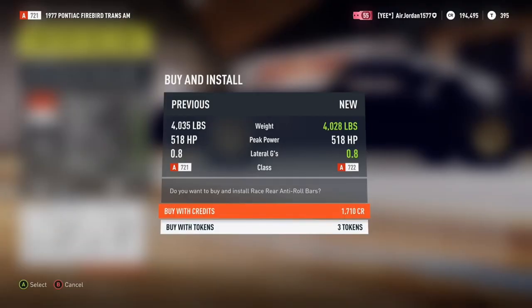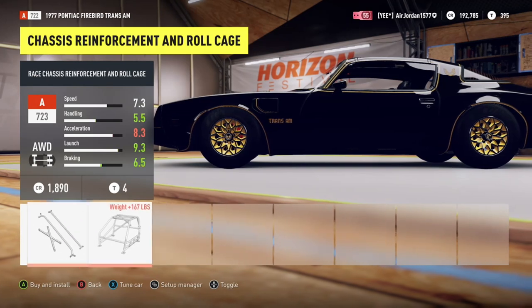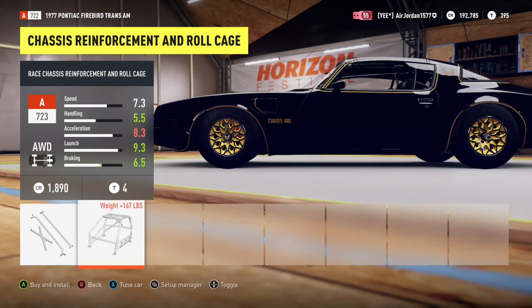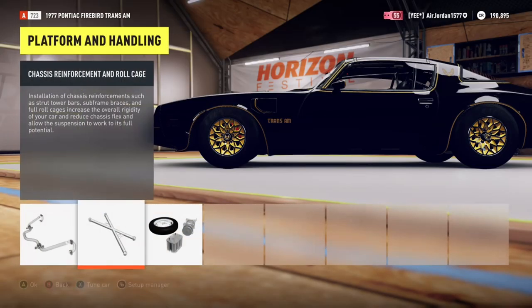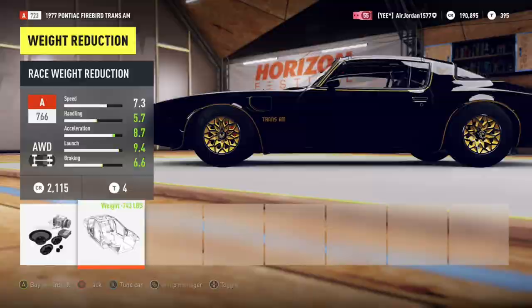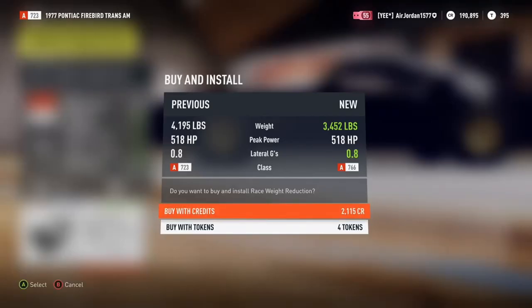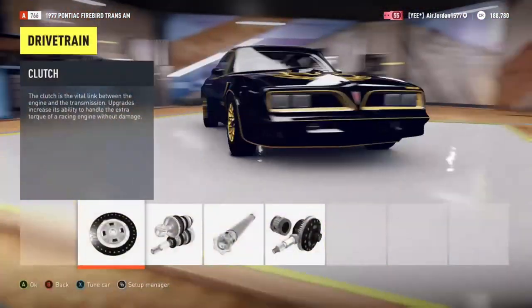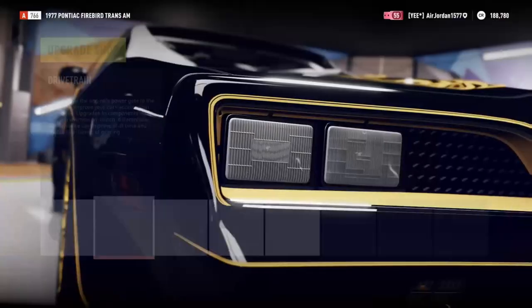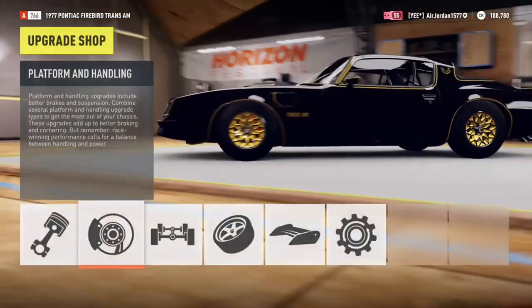Now the chassis reinforcement — roll cage. I'm gonna put a full roll cage on it even though it adds weight, because weight reduction is next so we'll take all that weight off. I accidentally hit that button twice so don't worry about that — already done that.